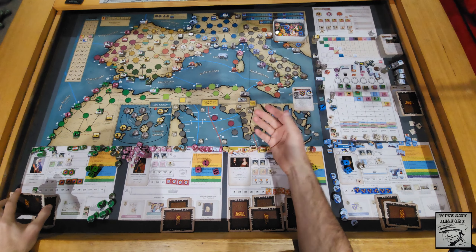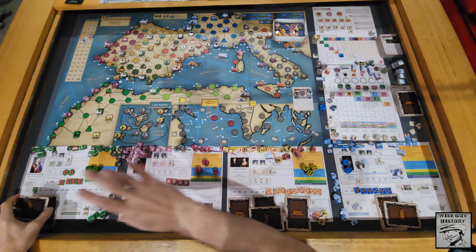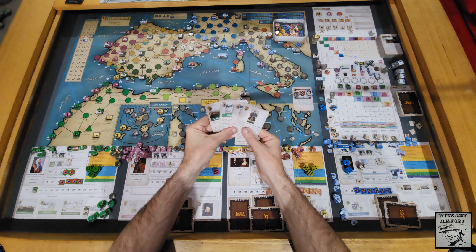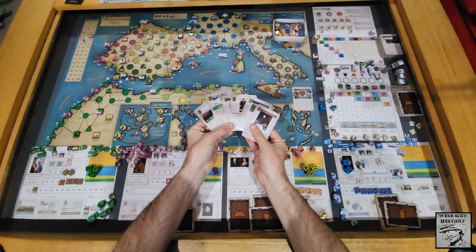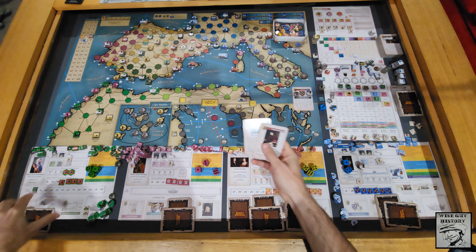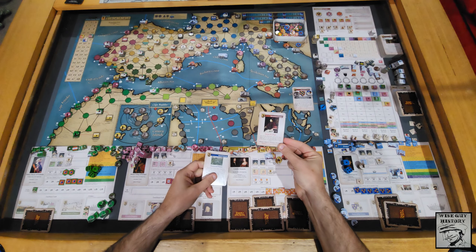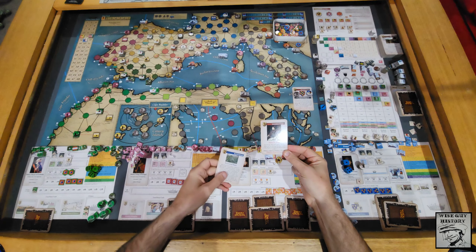Everything is set up. There is no diplomacy on turn one, but cards have been dealt. The Muslim player had a pretty average hand — their home cards, dealt 4-3-3-2. Of these, they get to select some headline cards to play. They must play a mandatory event, so they figure they'll get that out as a headline event since they have to play it at some stage; they may as well play it as a headline so they don't have to worry about it later.